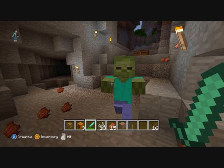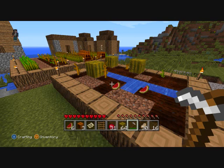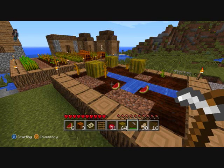This next picture shows melons and melon seeds. This guy is not in creative because you can see the hunger bar and the health. There are melon seeds, melon slices, and that is an actual melon farm in there. Also some apples at the bottom.